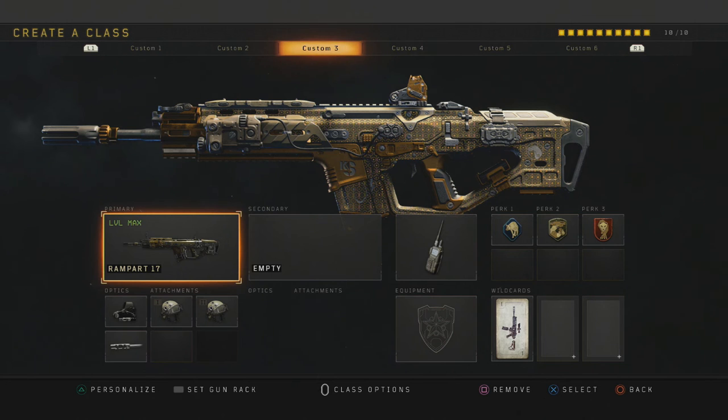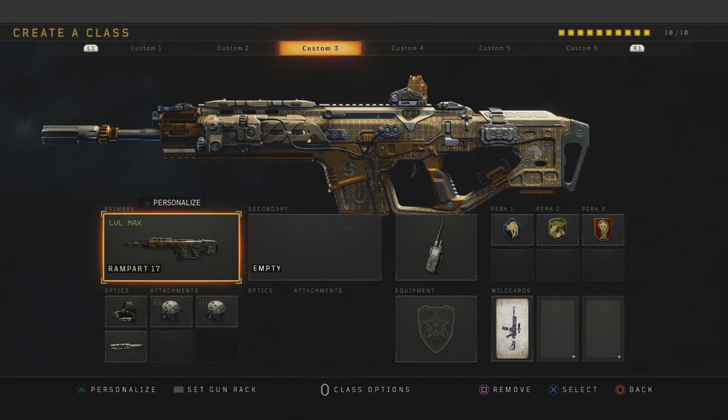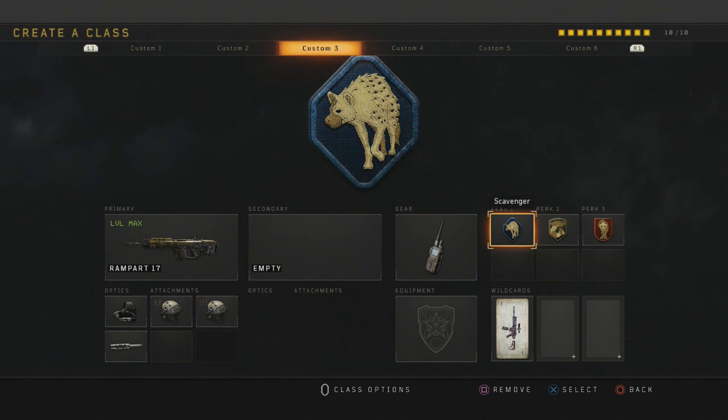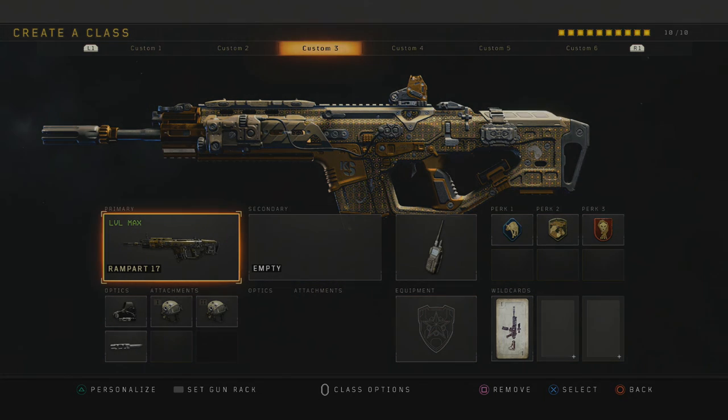So that is it, guys — that's my best class setup for the Rampart 17. Make sure you go try it out, and if you do, tell me how many kills you've dropped with it. I'm pretty sure it's going to dominate from this point on. Go use this weapon right now and tell me how many kills you get. Make sure you leave a like on the video, ask me any questions or leave complaints in the comment section. Subscribe for more — and if you guys want to see more Call of Duty Black Ops 4, stay tuned.